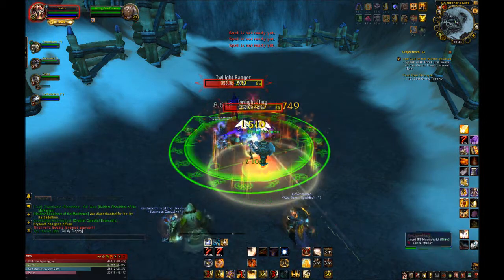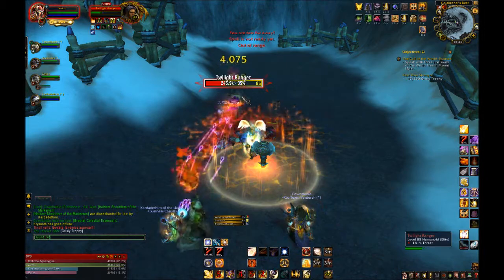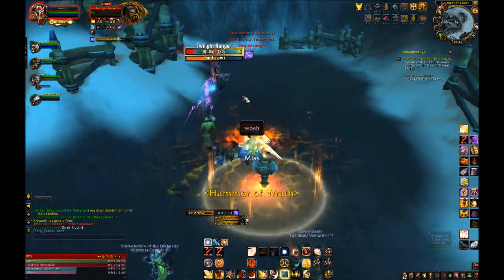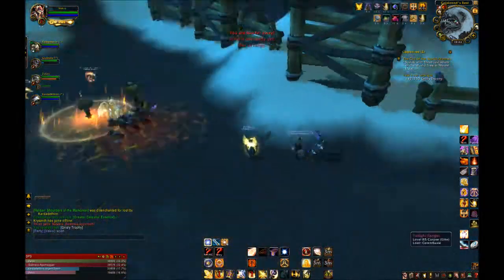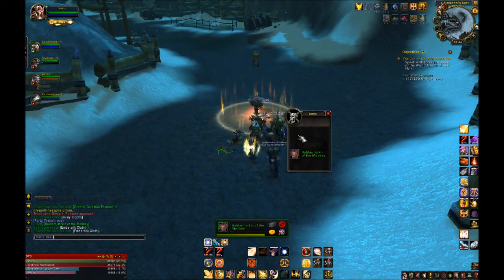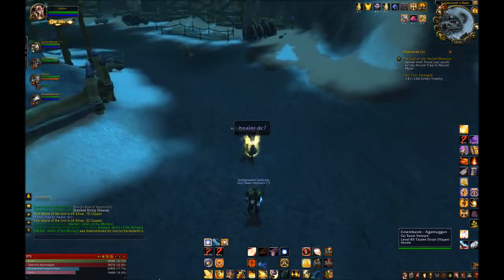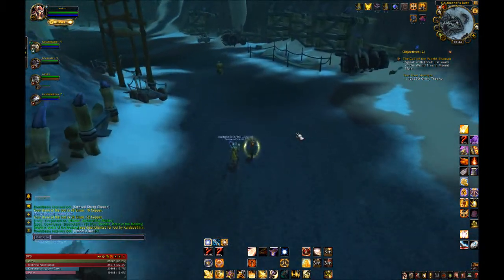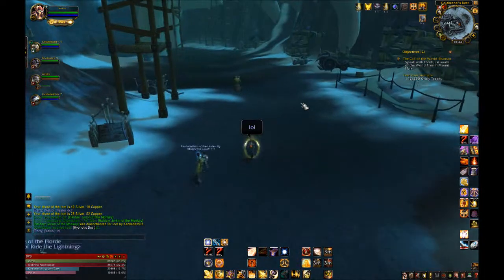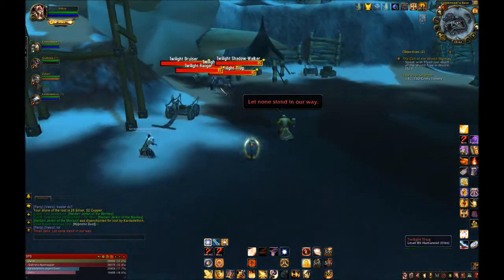The last ability before moving on is Hammer of Wrath — an Execute that can only be used on targets below 20% health. You should be spamming this once it's available on bosses, as it will increase your DPS quite a bit. Also note that Inquisition is no longer available to Protection Paladins, meaning all Holy Power should be going to Shield of the Righteous and Word of Glory.